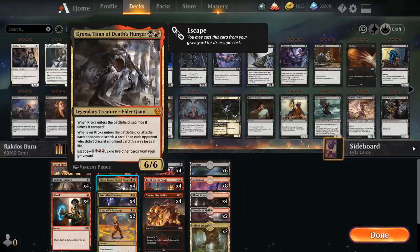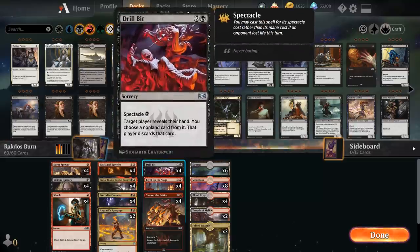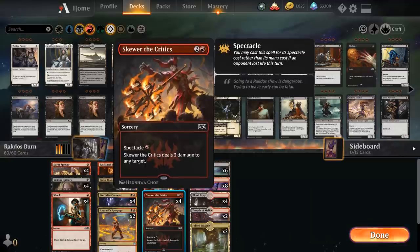Now how do we enable Kroxa, since getting 5 cards in the graveyard is not trivial? Our deck is filled with cheap instants and sorceries that will naturally end up in the graveyard, and this deck can pretty reliably play Kroxa out of the graveyard with escape on turn 5. Looking at the curve, we have 12 spectacle cards that we can play for a single mana: Drillbit, Light Up the Stage, and Secure the Wastes.